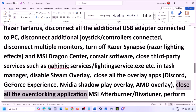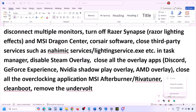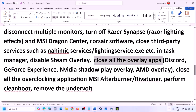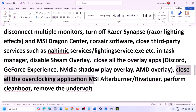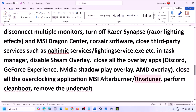If you have any other overlay applications, turn off the overlay or close them entirely — Discord, GeForce Experience, and any other third-party applications. Also close all overclocking applications like MSI Afterburner or RivaTuner Statistics Server.